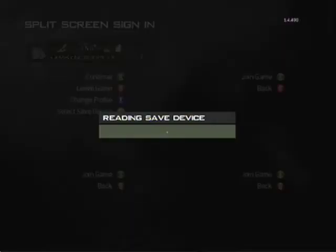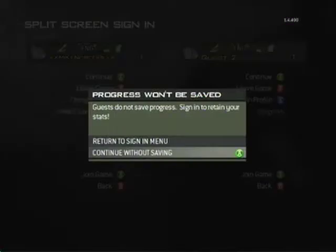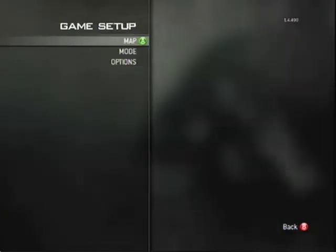You go to multiplayer, go to split screen, go ahead and sign in, and you can go to whichever map you want.